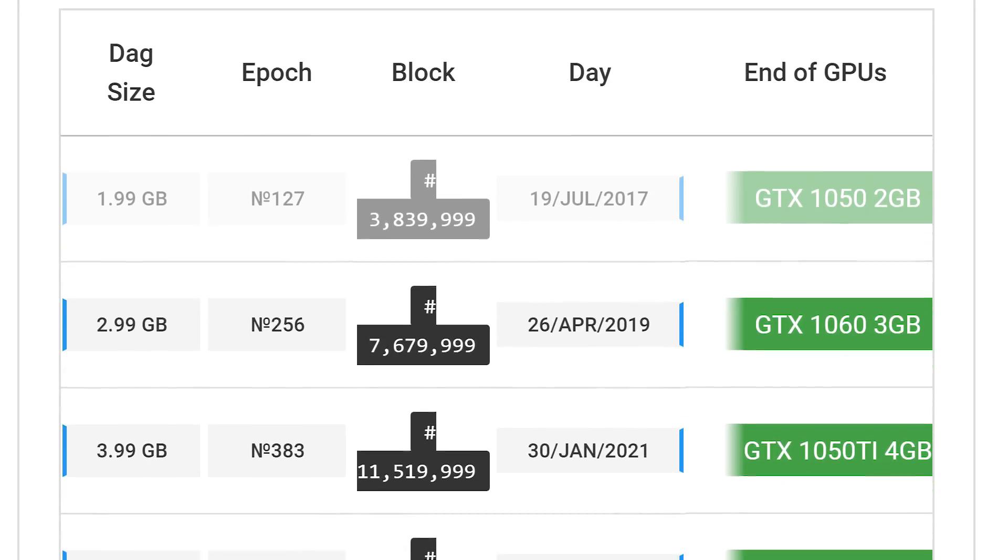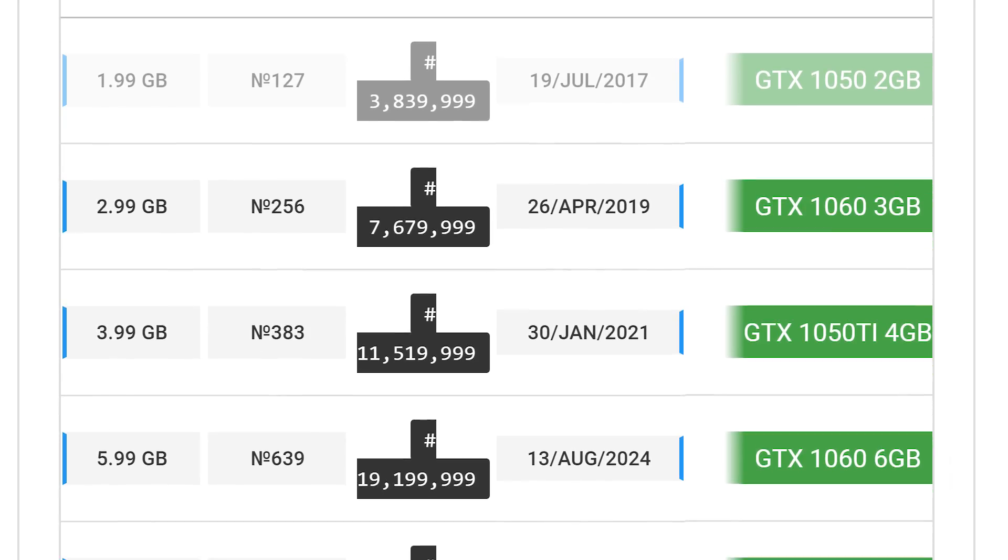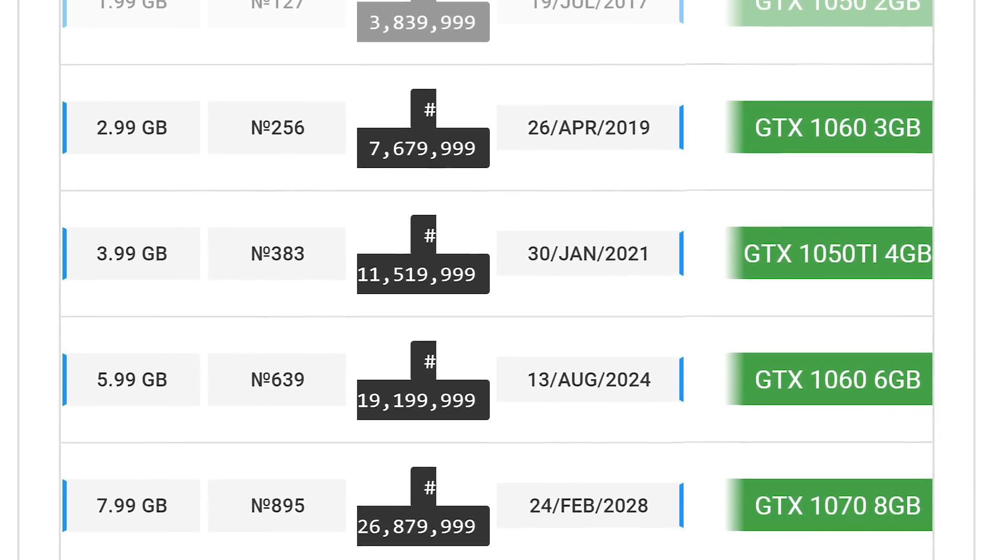Being on Windows is a key advantage for some people mining with Polaris cards right now. But there should still be the option of switching to Windows 8 or Windows 7 as a lighter operating system, especially given how bloated Windows 10 has gotten recently with the upgrade assistant and all of that. Being on an older version of Windows should still allow you to use MSI Afterburner for undervolting, and keep your 1060 3GB or RX 570 4GB mining.